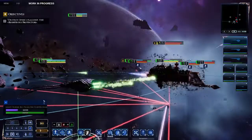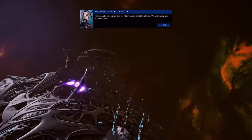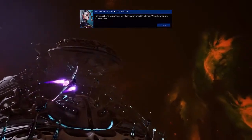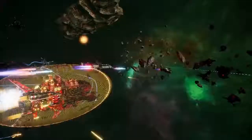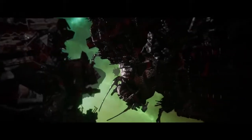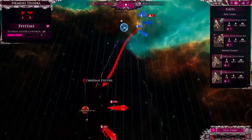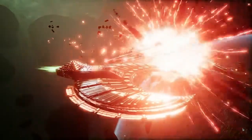We have encountered a Tyranid Hive Fleet. Impossible as it seems, our situation has grown worse. There can be no forgiveness for what you are about to attempt. As you progress, Annihilation Arcs will grant the opportunity to wipe out other factions from the map — stopping them from creating new fleets and attacking your power bases, giving you much needed respite and revenge.